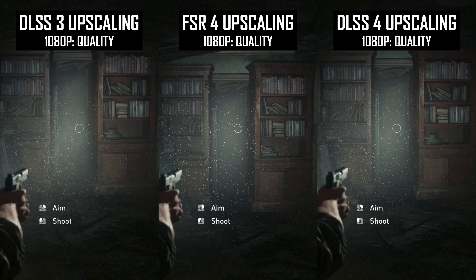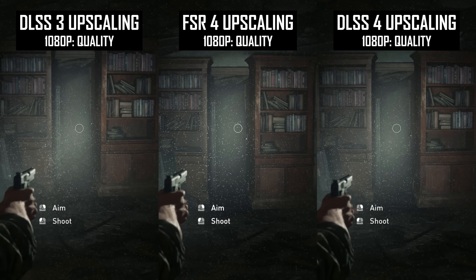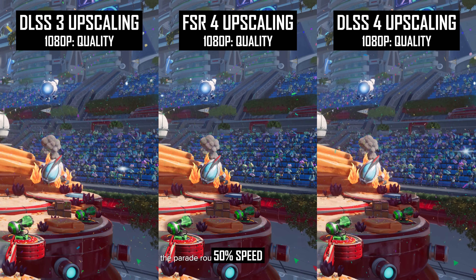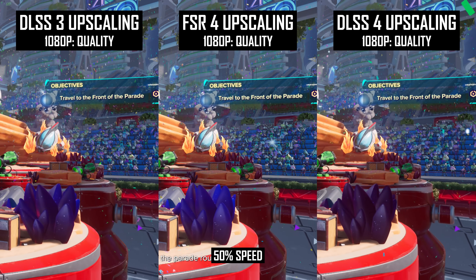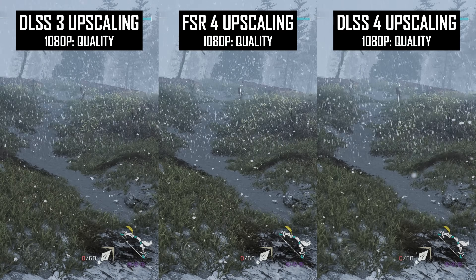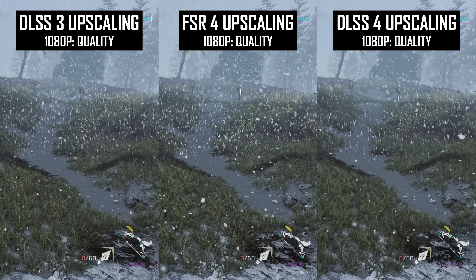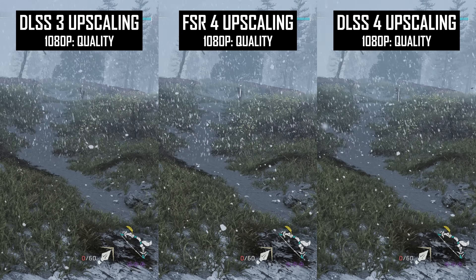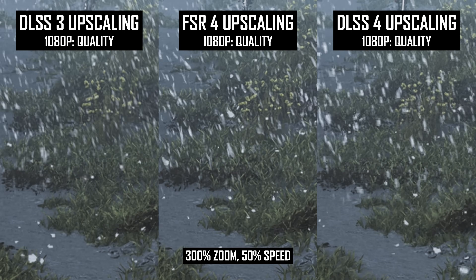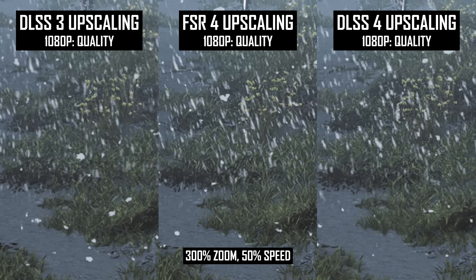Particle and rain quality is also similar to other resolutions, where generally all the upscalers trade blows. In The Last of Us spore test, FSR4 comes out ahead when comparing the quality modes, with more visible particles and less ghosting. However, FSR4 produced more ghosting in Ratchet and Clank's confetti test, with more aliasing relative to DLSS4, which ended up looking the best. In the Horizon Zero Dawn snow test, FSR4 and DLSS4 end up looking pretty similar for snow particle quality, while DLSS3 has slightly less clarity. DLSS4 is stronger at reconstructing the background behind the snow, but this difference is pretty hard to spot unless you're looking for it. In general, either upscaler does a decent job at handling particles.